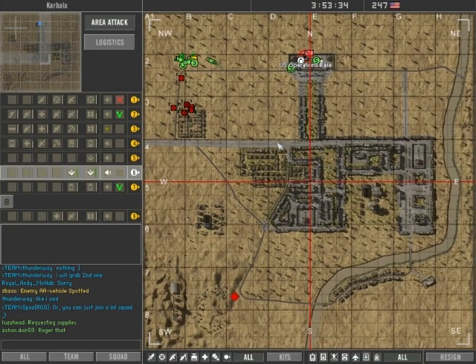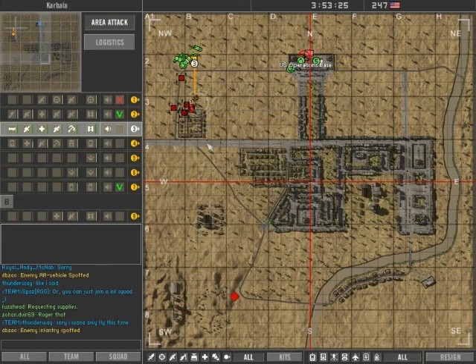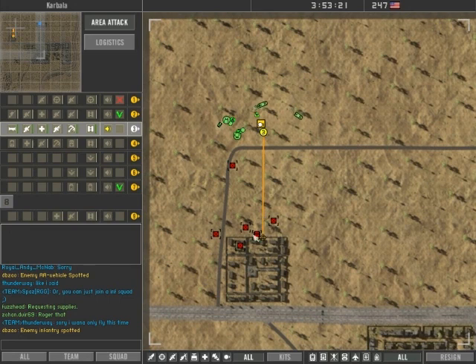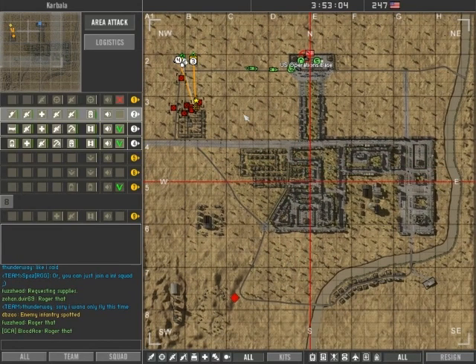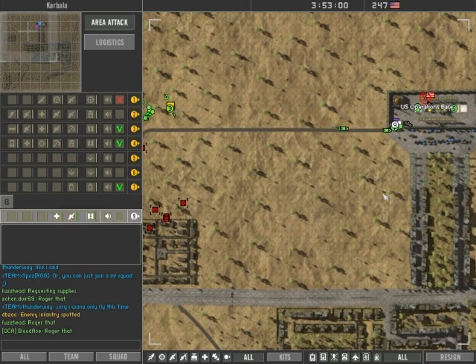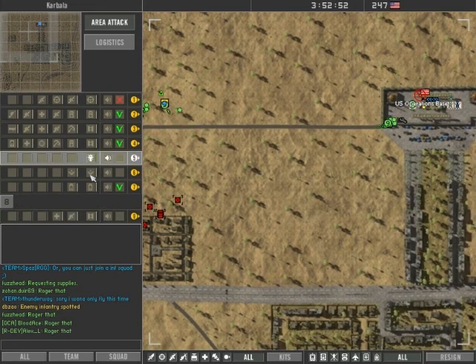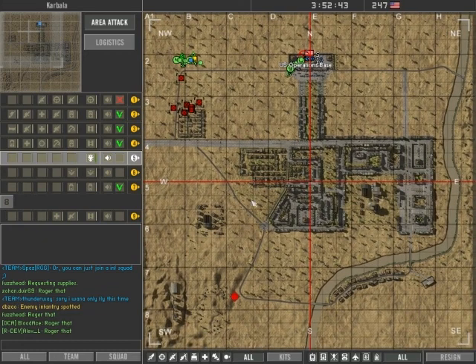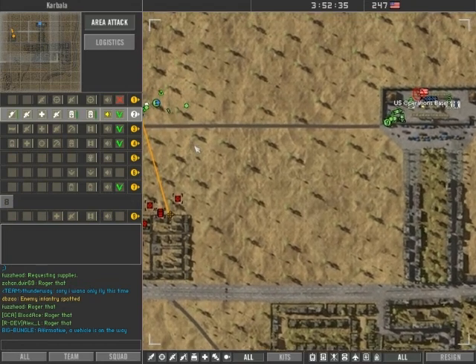Command, this is 3 requesting more infantry. Yeah, Reaper is going to need to go there. Contact! Enemy infantry spotted! That's an enemy technical inside, right on the mark. They've got a wall protecting. Squad 2, 3, and 4 — they have enemy technicals on this position, they are inside the walls. Roger that.